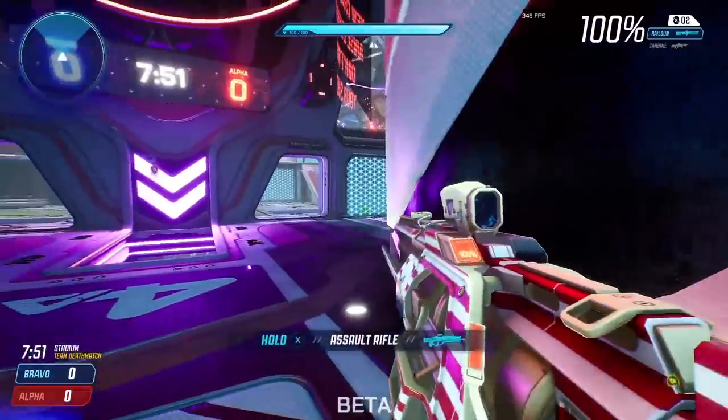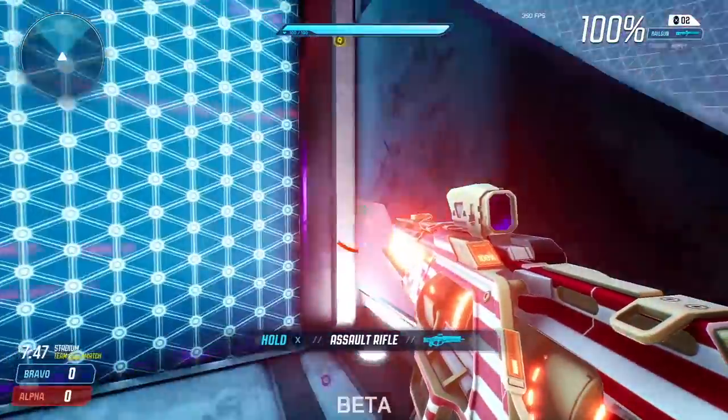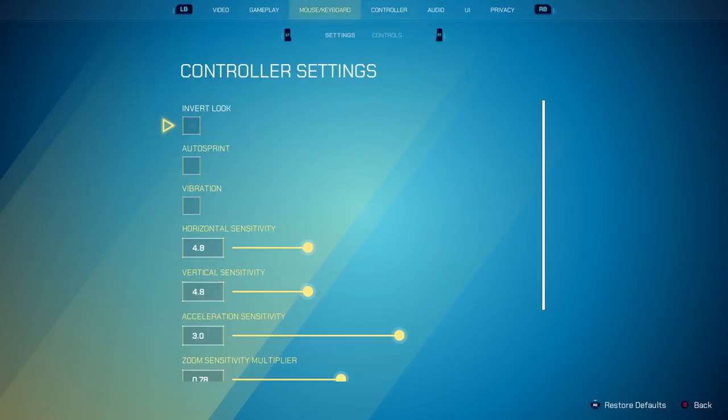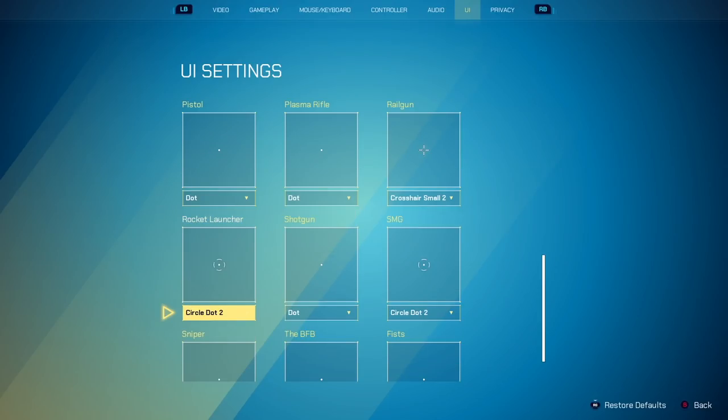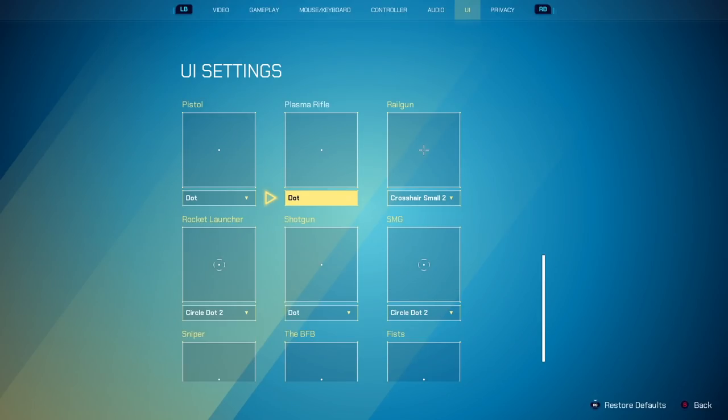It helps me knowing if I'm a little bit off an enemy — especially with the charge-up time, it can be hard to time it perfectly. So that is why I personally use that crosshair setting for the railgun. Rocket launcher I have a slightly bigger crosshair just because it's a huge radius, and everything else is pretty much dots.